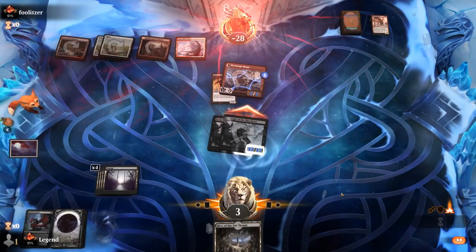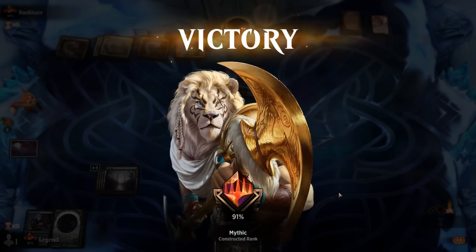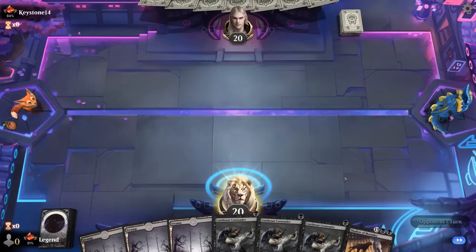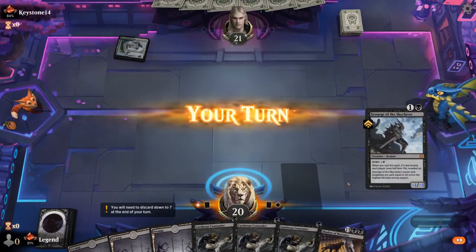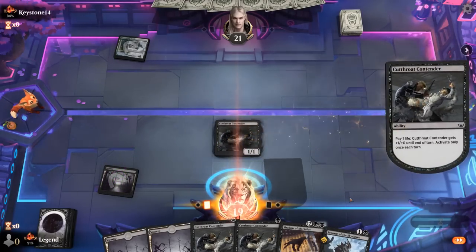Another close game against Red-White. Those huge Scourges and Shadows in the end were able to finish out the game. We're on the draw and I'm all for this hand — triple Cutthroat. How quickly can we play Shadow of Mortality? We even have a Scourge of the Skyclaves we can play turn 2. I'll lose 1 life here since this is going to be a speedrun of lowering our own life total.